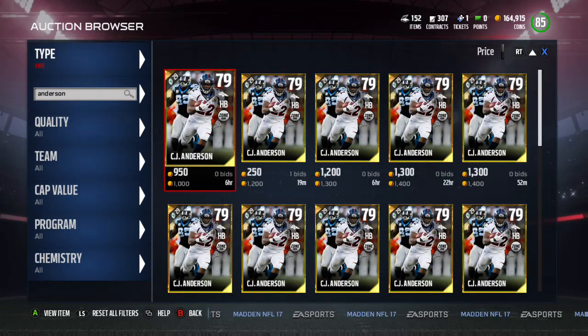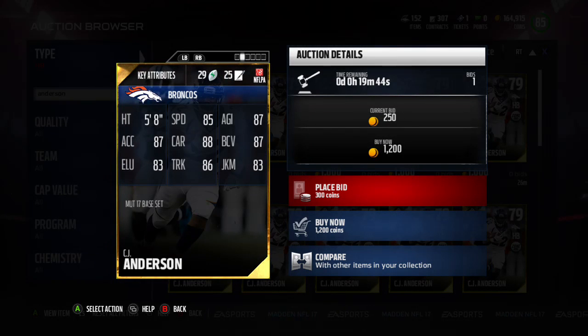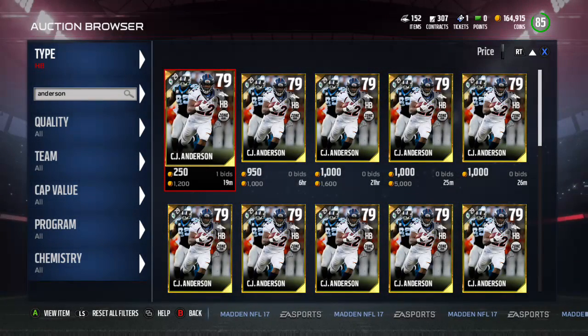But his other numbers are so good. You can get him for around 1,200 now. His speed is 85 — I wish it was just a little bit more — but 85 speed, 88 carrying which is really good, trucking 86, juke 83, ball carrier vision 87.